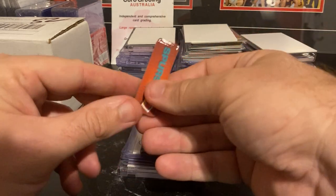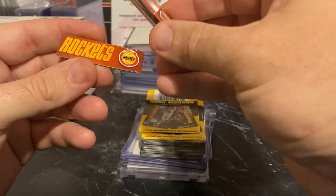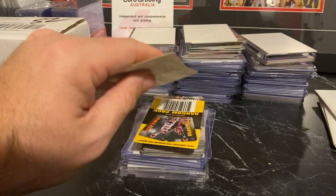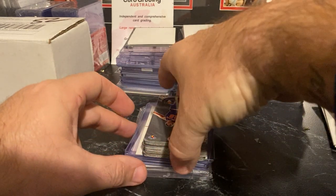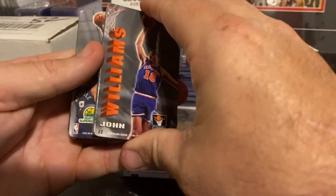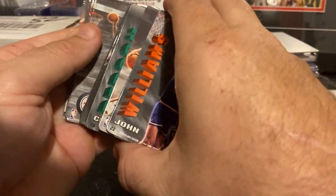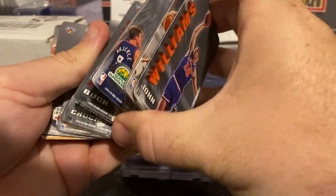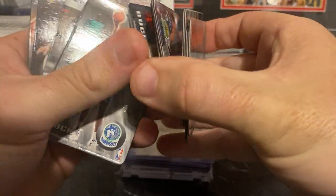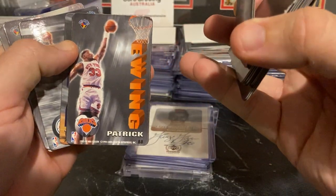Next is some really random stuff — some magnets I just picked up, just opened these today. These are old ProMag magnets, I think these are about 1993-ish. No real big stars — I've got a Patrick Ewing in there. I'm not going to spend too long on these because I could be here all day long showing you these cards. That's probably the biggest one I got out of it. I like magnets as well, so I collect all the Elijah Warren ones.